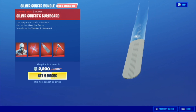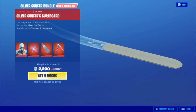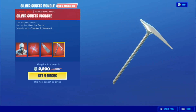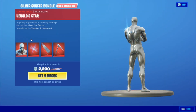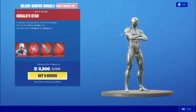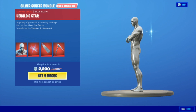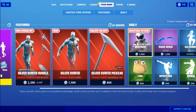If you haven't read the comics, the best way to find out about Silver Surfer is watching the Fantastic Four movie. As you guys can see, this is his glider and this is his silver pickaxe. This is Silver Surfer guys.